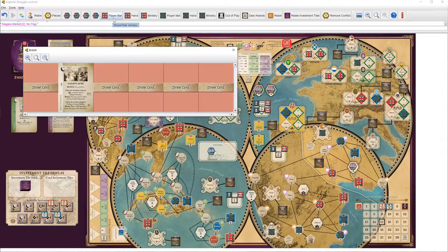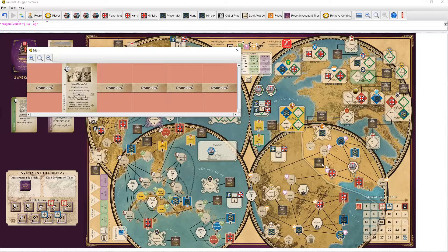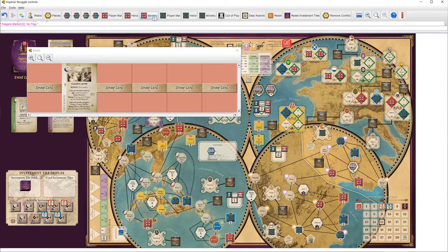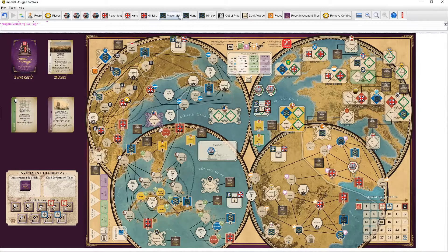So what are the British going to do? The British would love to play Calico Acts, but they're not going to take the bonus because it wouldn't be good for them. Looking forward to this war, the Jacobite Rebellion is looking pretty bad for the British. They would really like to get into the Dutch Republic — they're there — and Scotland and Ireland. Britain can't really play any events they care about. France still has two events in hand, so Britain would like to get in the way by taking some of these event tiles.